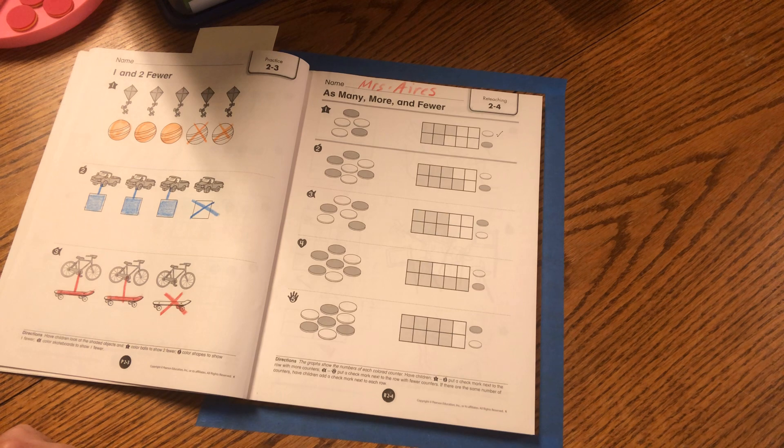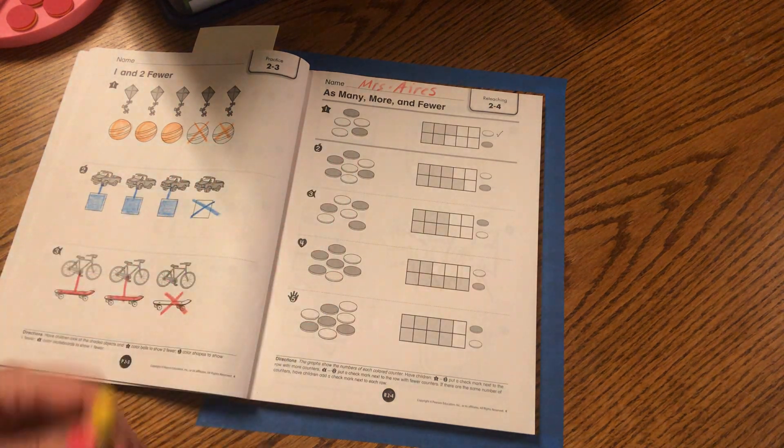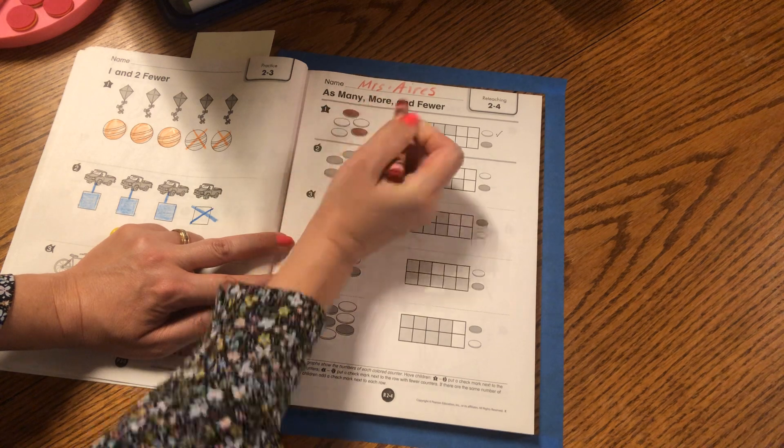All right, friends. Are you ready with your names? Don't forget, uppercase and lowercase letters. Now, in these pictures of the dots, the dots that are gray we're going to make red. So I'm going to go ahead and use my red on top of those gray dots.